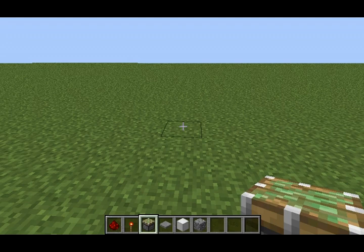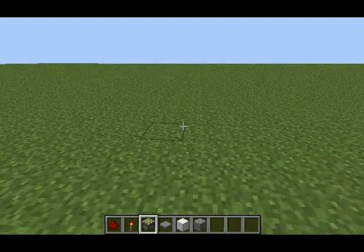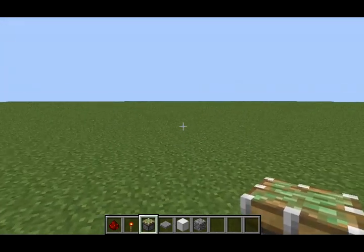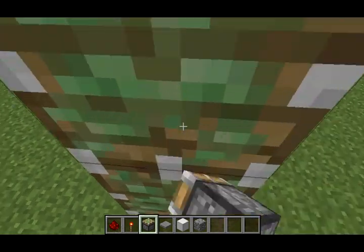Hey, what is up everybody, Grey's Gaming Universe here. Today I'm going to be showing you guys how to build a sticky piston sliding door with redstone. You're gonna need some redstone, redstone torches, six sticky pistons, four pressure plates, and some other random blocks.